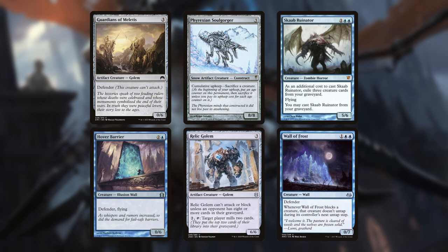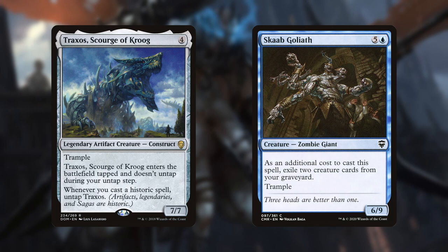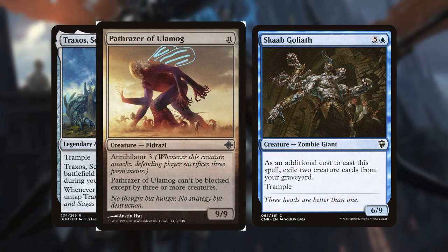Scab Runator actually gives us something to do with our graveyard — a graveyard that is sure to fill up. At 4 mana or more, we have just 2 to talk about: Traxxos Scourge of Krug, and Scab Goliath. Scab Goliath unfortunately requires us to have a graveyard before we can cast it, but it is 9 toughness, so that's going to be basically a flying Eldrazi once it hits the board.